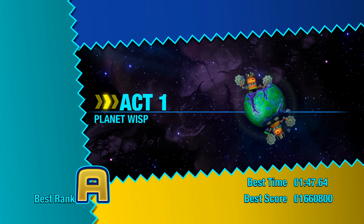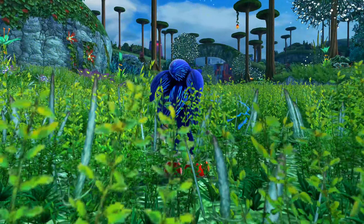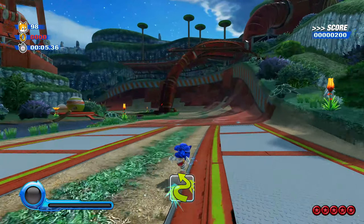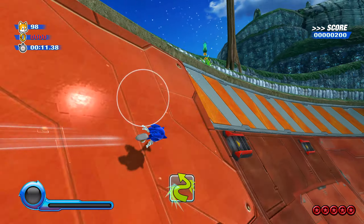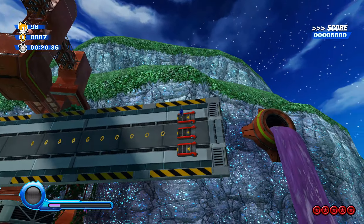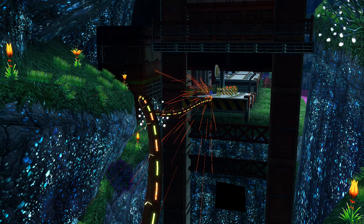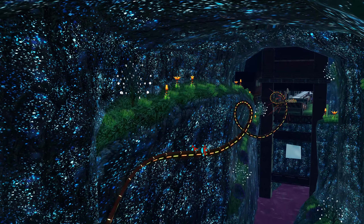I wonder how Planet Wisp looks because Planet Wisp in the original didn't look bad in vanilla Ultimate either. But hold up — the grass is way greener here. It still looks pretty good but I'm not sure it's that much different from vanilla Ultimate overall. That said, the glowing rock is really popping now, and the flowers — everything about this just looks great.